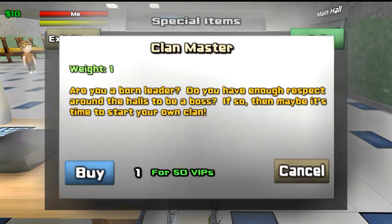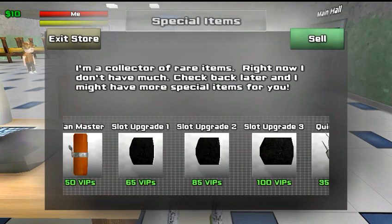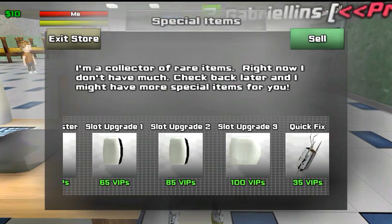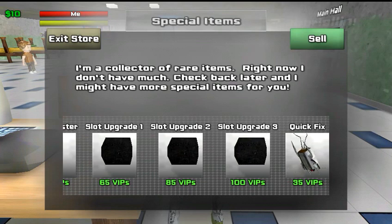Right here you have clan master — if you get the clan master for 50 VIPs, you'll be able to start your own clan, which is pretty awesome. Right here you have slot upgrades — these will put extra slots right here on the screen. You can have up to three, so you can get to items really quickly. It's very useful during a fight when you don't want to dig all the way through your inventory.